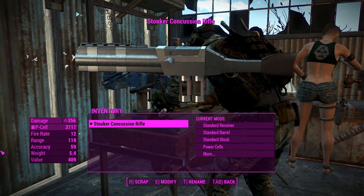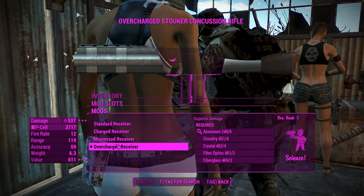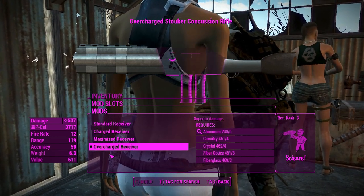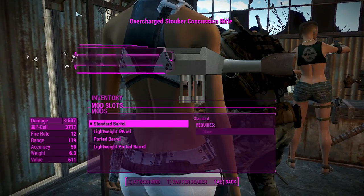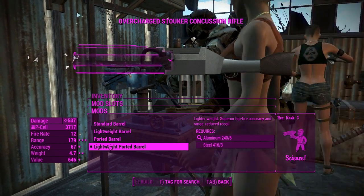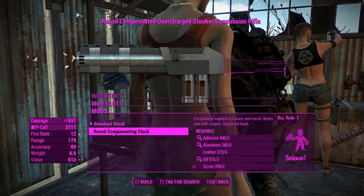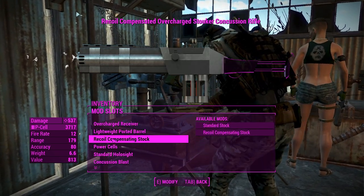Anyway, we'll get right into the attachments. For the receivers, you've got the same as the laser capacitors except for the main damage receivers — none of the damage-over-time or critical-improving receivers. For the barrels, we'll go for a lightweight ported barrel for better range, accuracy, and weight — we actually cut a little bit of weight out, which is great.